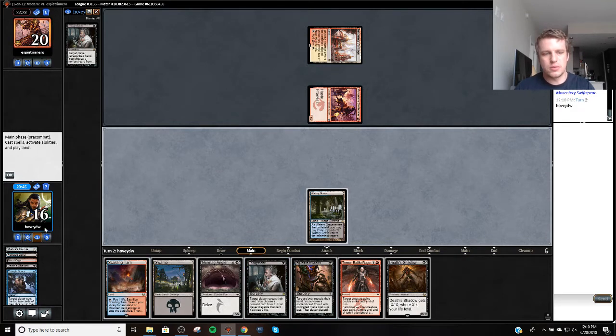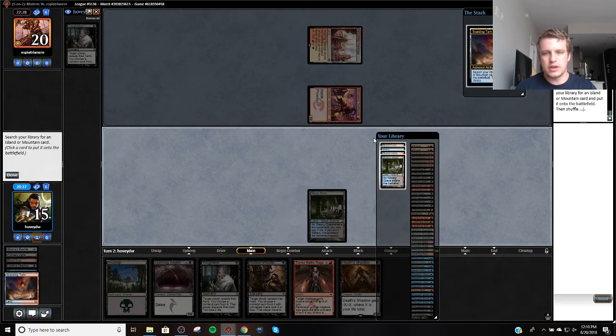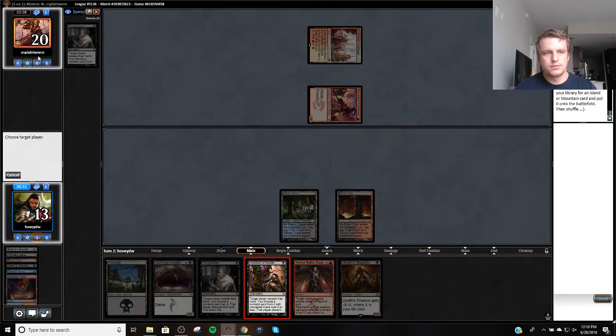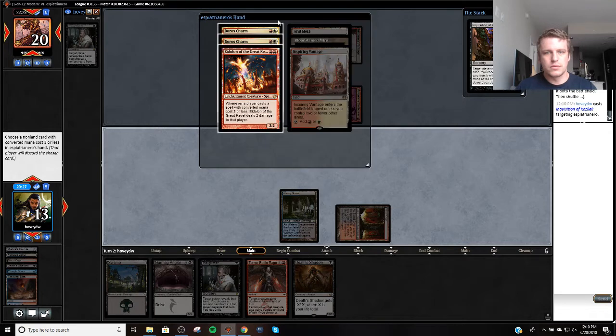The question is, do I want to take 3 to Thoughtseize? If I go Fetch Shock, get Blood Crypt — I want to get this Death Shadow online. So I think we're going to just go Fetch Shock, Inquisition to start, and then get Angler down. I want to be able to hit a Path, because now that we have Death Shadow and Battle Rage, we should be able to finish this game.